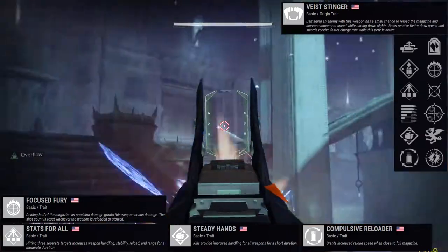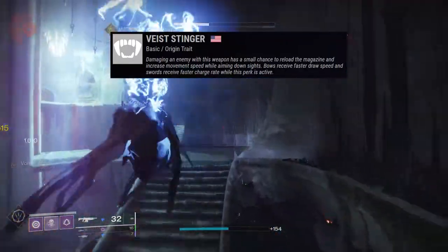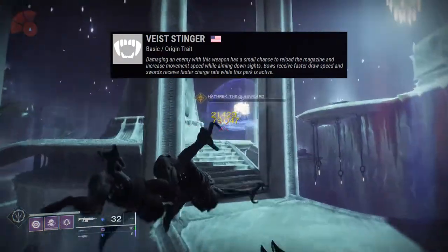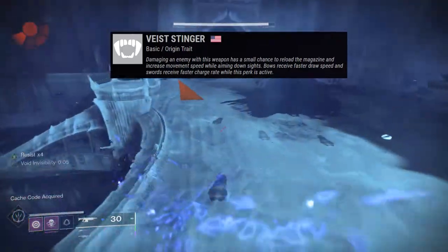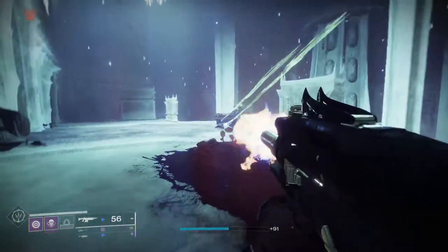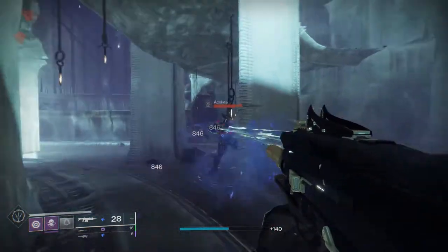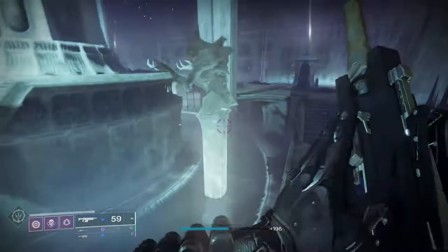Vice Stinger: damaging an enemy with this weapon has a small chance to reload the magazine and increase movement speed while aiming down sights. Bows receive faster draw speed and swords receive faster charge rate while the perk is active — hinting at future season weapons. Vice Stinger procs interestingly. Overall, Crate is probably one of my favorite weapons from vanilla Destiny 2 — it was a good auto rifle, I love how it reloads. That's pretty much it for Crate.